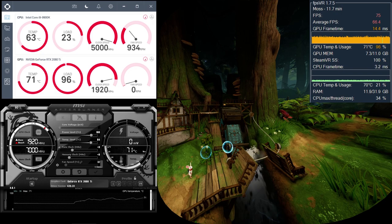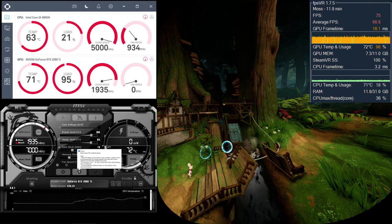This will give you a smooth image at 72 frames per second without any flicker and without using smart smoothing. Of course, you could also use smart smoothing which will make it very stable and smooth as the framerate will never drop below 45 frames per second.